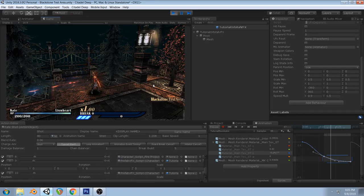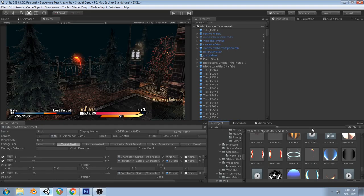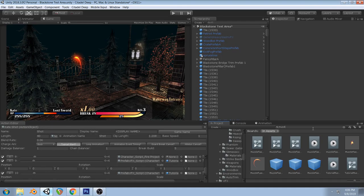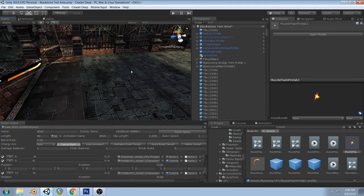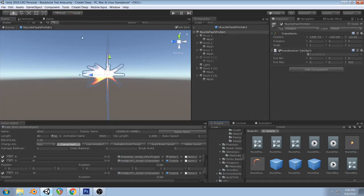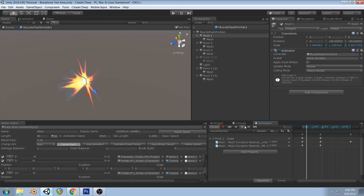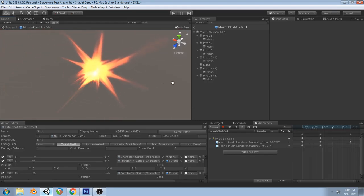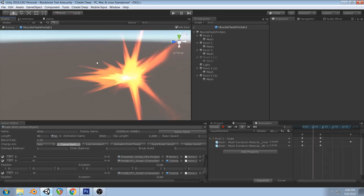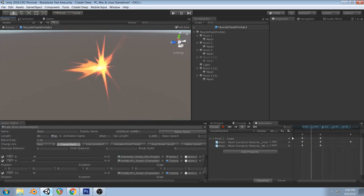On top of that, just for the muzzle flash — this is real simple. Even in movies, muzzle flashes only last like a frame, but we can stylize it by letting it fade out. Basically I just scale it down. A common animation you'll see in a lot of effects is scale down the X and scale out the Y. For the particles I don't want to get into it too much — basically just shoot out a bunch of particles going fast and then dampen the speed right away.